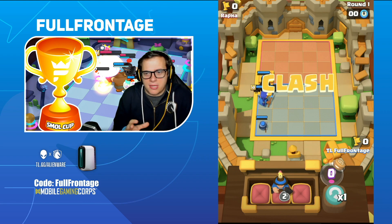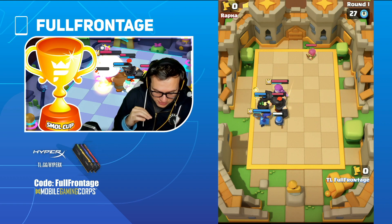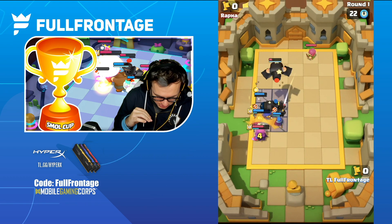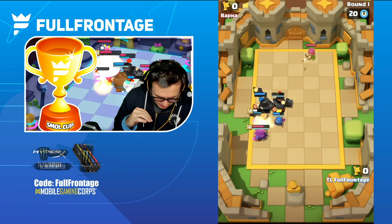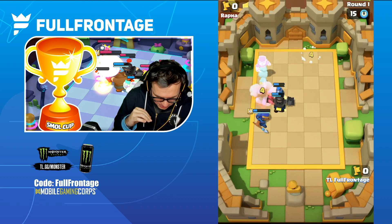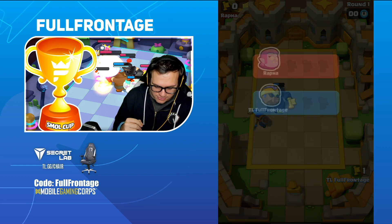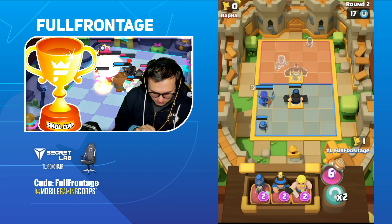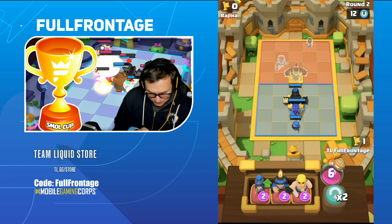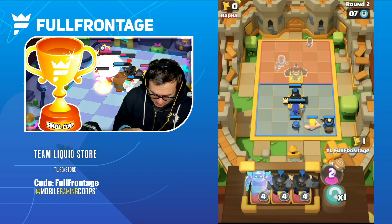We're going to play the maxed out Royal Champion. This guy does have a level 10 Countess, which is very strong. We got the bounce — nice! We were able to take down the Archer, very nice. He does have the Archer so I probably want to start building out the Miner. I'm going to throw the Barbarian down just in case.